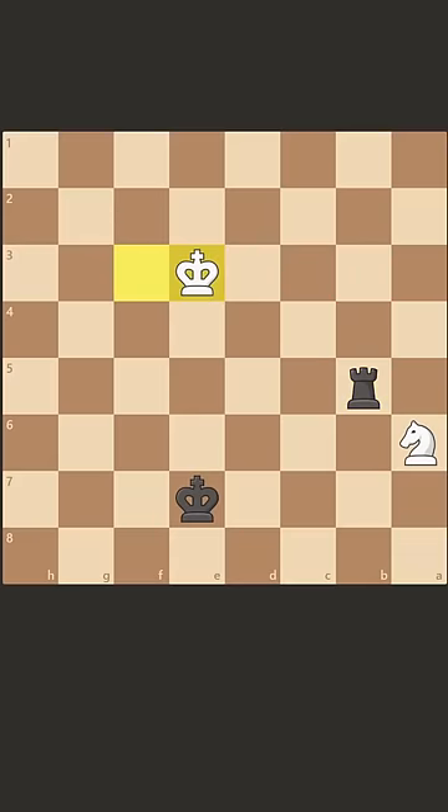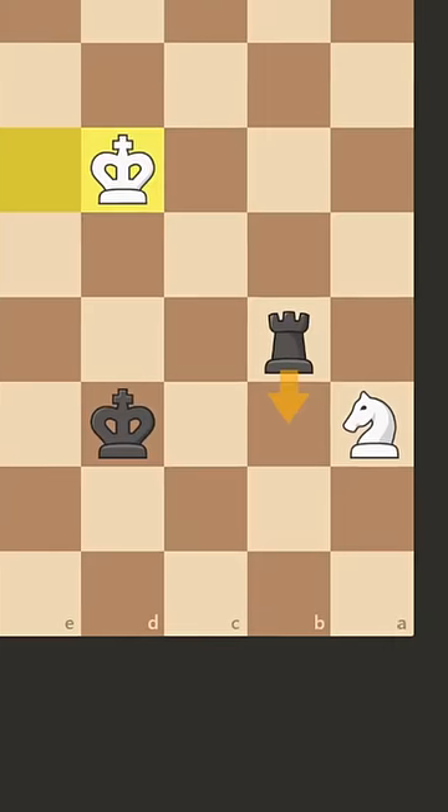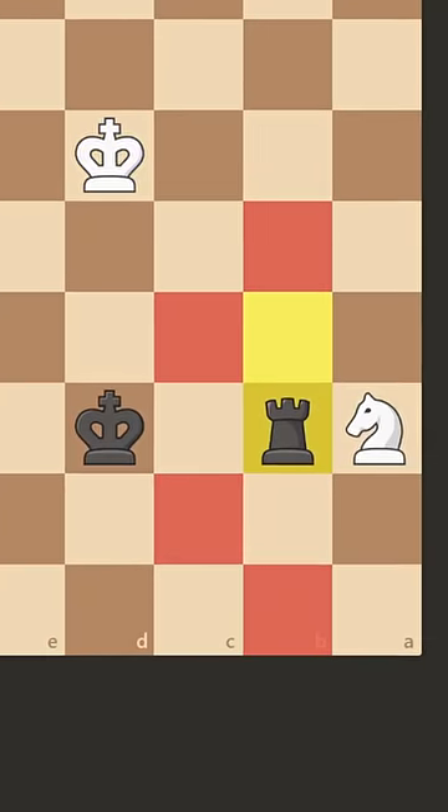If white tries to bring their king over, then we play king d6, because after the king moves closer, we can play rook b6, and now the knight has nowhere to go.